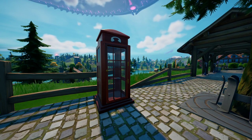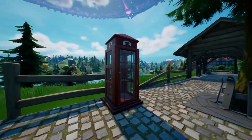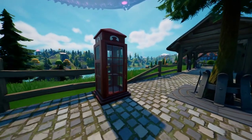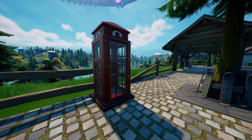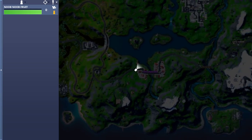For this Superman quest, you have to use a phone booth as Clark Kent. Once you have the Clark Kent skin unlocked, all you have to do is equip that skin and come to this phone booth. There are a bunch of them all around the map, but this one is a 100% spawn rate one.